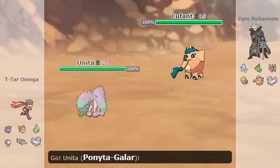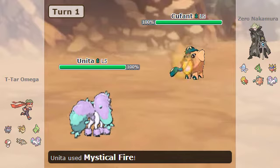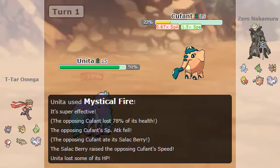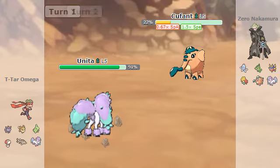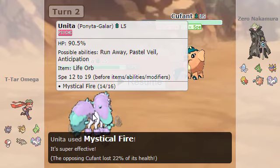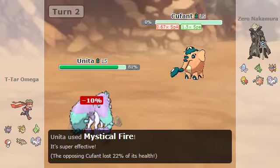So I go for his Cue-Fant, I go for his Ponyta and I go for Mystical Fire and it actually didn't kill him. And I go for his Scylac Berry. He goes for Stealth Walk. I was like, I hope he's not faster than me. And yeah, he's actually not faster than me. So I went for Mystical Fire and I killed this guy.